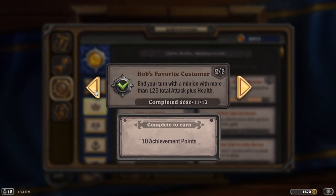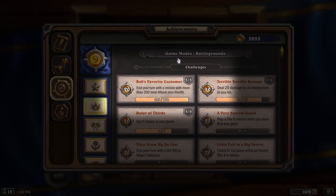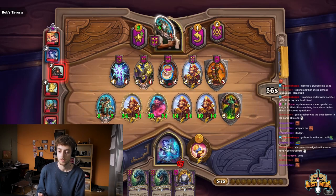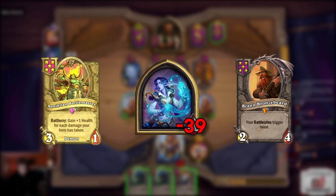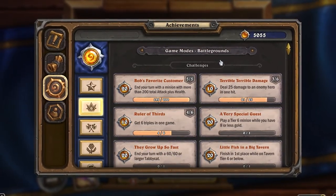For the first challenge, you have to end your turn with a minion with more than 100 total attack plus health — basically a 50/50 unit — and the last tier requires 200 total attack plus health. Units that easily get really big are the Golden Weaver if you hit them early, and the Murganas. The cheesiest way is to drop to low HP, find a Battlemaster and a Bran or Golden Battlemaster — if it exceeds 200 or 400 HP, you already have this quest done.